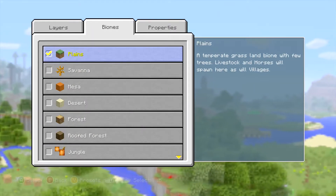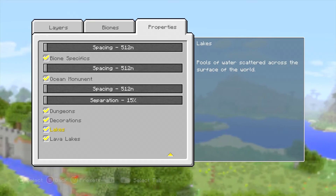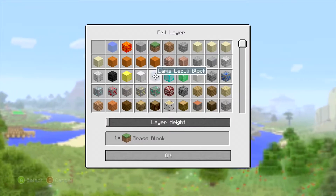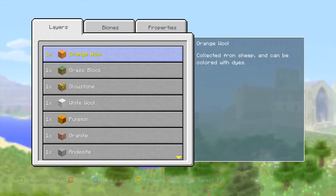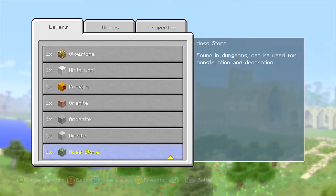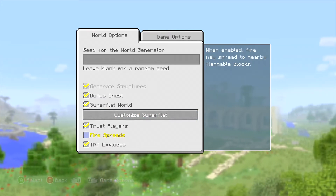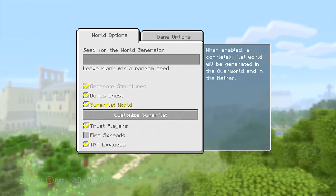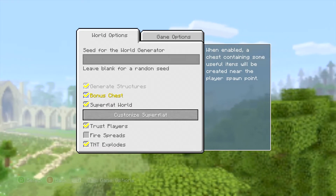I won't have any ocean monuments, but I've got dungeons and decorations which give you tall grass, flowers, sugar cane and stuff, which will be very handy. That's why the second layer is dirt. I'm also going to have lakes, and the lakes allow there to be some water but also show a little bit of the second layer. Actually this should be a grass block, not dirt, so let's change that. That way I'll be able to get some animals spawning. I also have fire spread turned off.